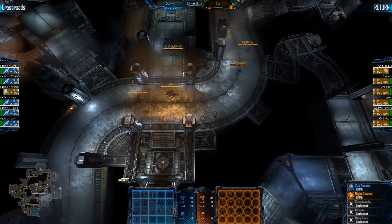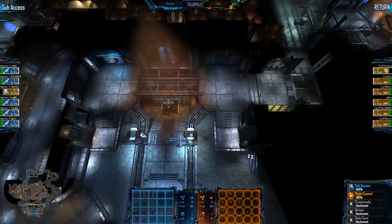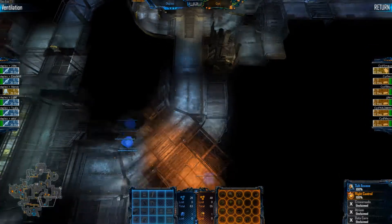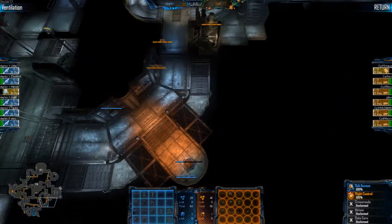We have a five-skull push. They will go to Glass Hallway and Pipe Junction. They will not spot the Marines yet. We will have first contact in Ventilation most likely, as three Marines go into Flight Control and take out the base RT.